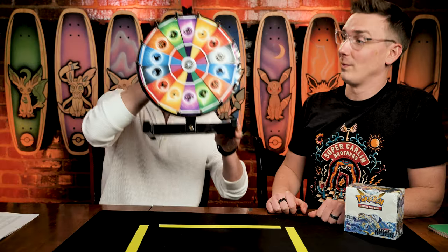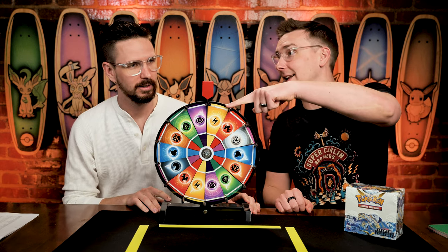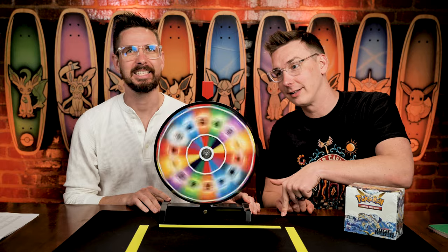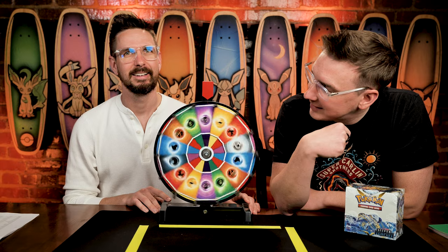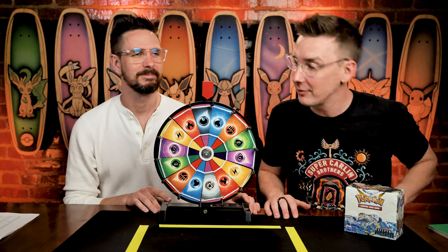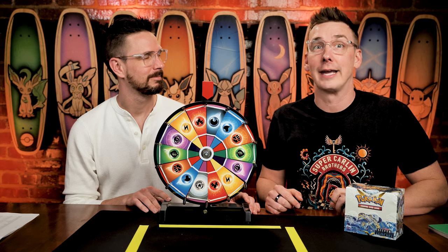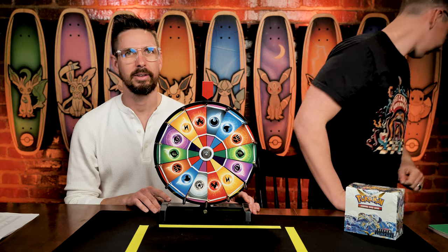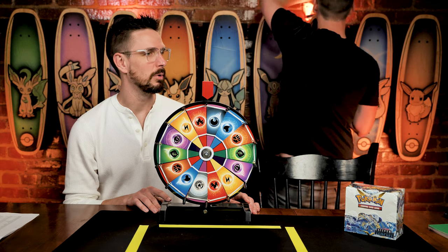Up next is spinning the wheel of energy. Can we get the eyeball energy? Is this the lucky week? It's not — it is dark teardrop energy, which is kind of a rare one because there's only one darkness energy on the board. So in a way you're extra lucky, and in another way we need to change the boards. Dark teardrop energy — really, really a mood.